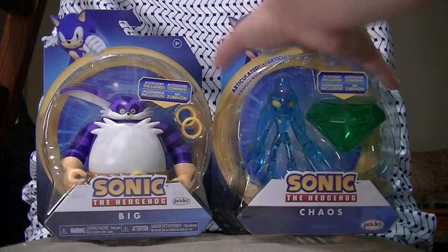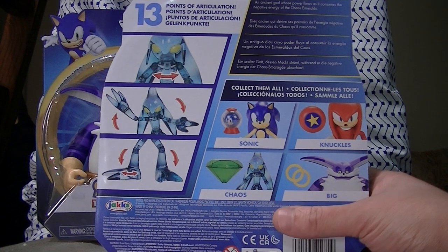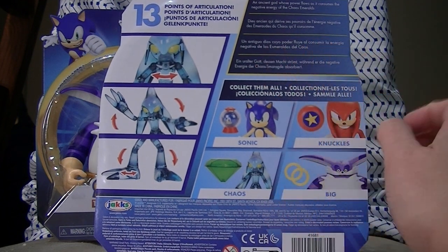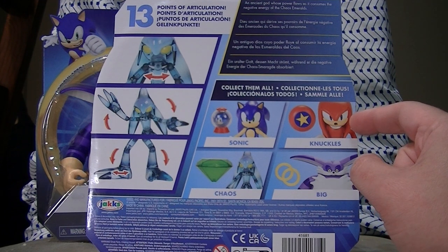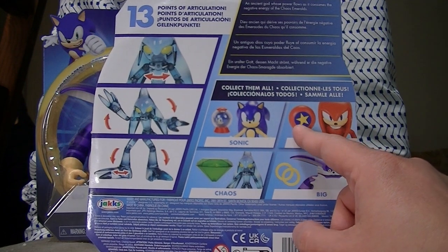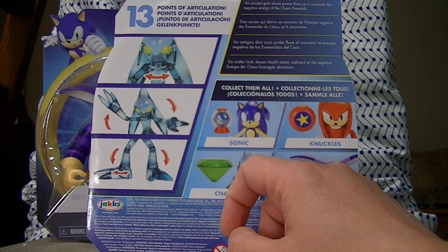This is a very big heavy box. Chaos Zero here shows off an ancient god whose power flows as it consumes the negative energy of the Chaos Emeralds - that's the bio from Sonic Adventure, his origin. We see the wave has a repeat of Sonic and Knuckles. I really wish they would use one of the Knuckles reissues to reposition his arms a little better. He seems to come with Sonic's original spring, while this version of Sonic comes with a one-up bubble - the item bubble from the Dreamcast era days, but with a one-up inside instead of rings. Cool.